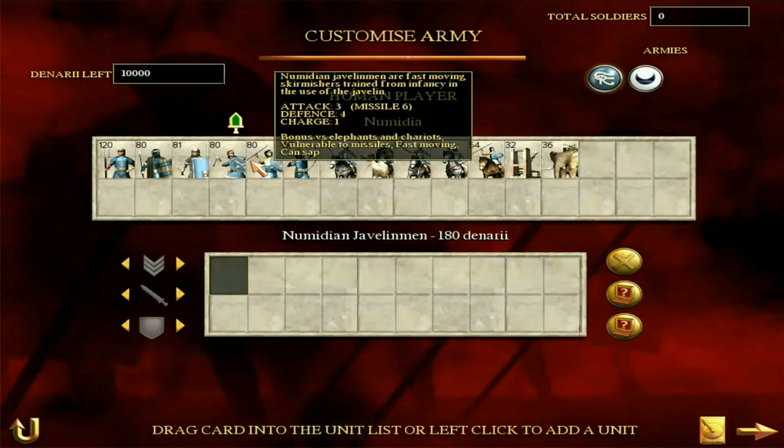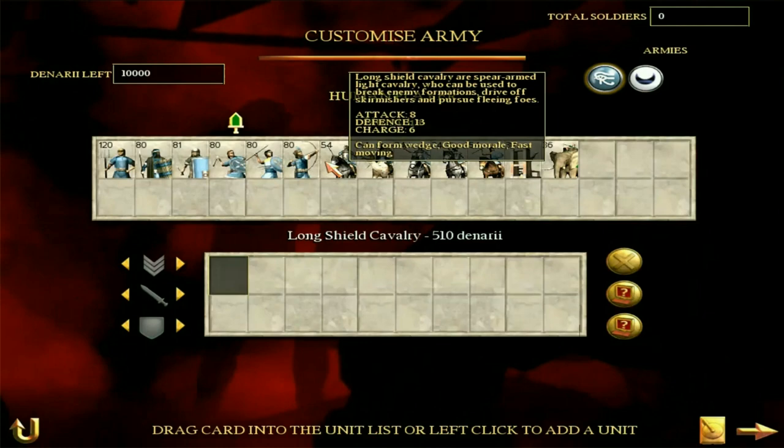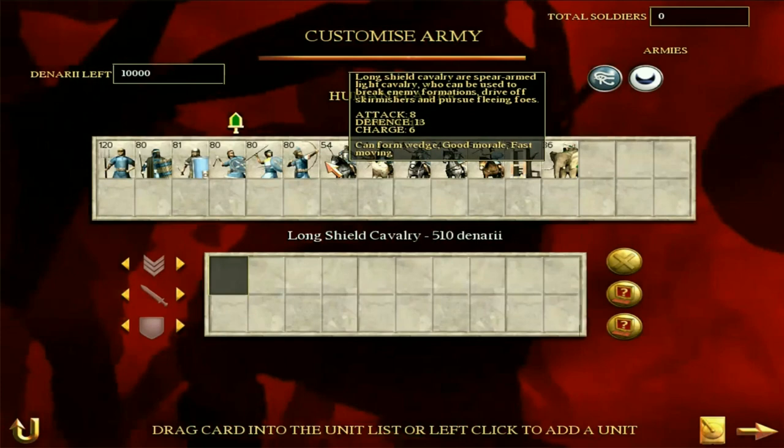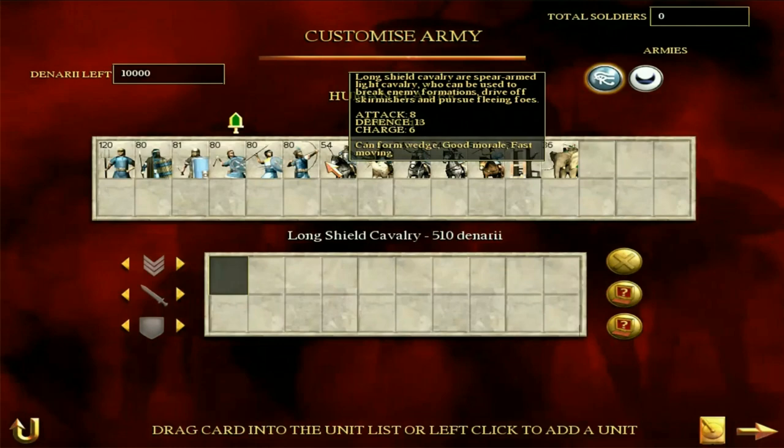Now, the Cavalry. The Long Shield Cavalry is pretty decent. Good morale, which is nice - any unit that has good morale is a good unit in my opinion. They are Spear Cavalry with Light Cavalry stats, so they are fast moving with good morale. They're good for mopping up troops if they're fleeing the battlefield, or flanking and slamming into the side of a unit pinned against your own. These are perfectly good for doing that. I rate Long Shield Cavalry.